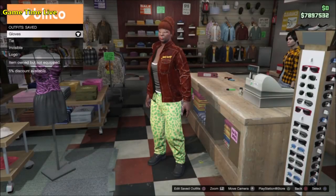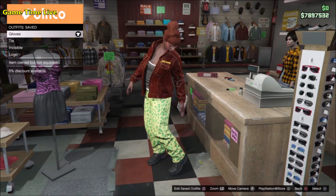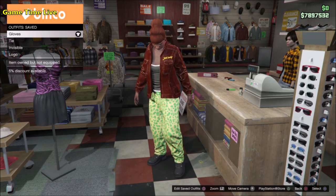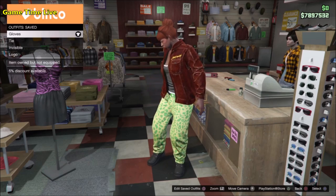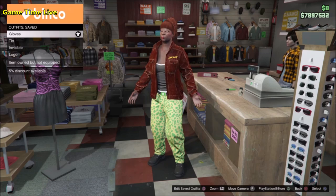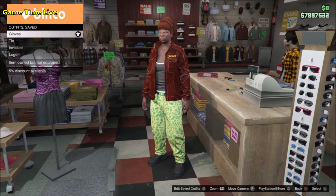Welcome back to a new video on the channel of Gametime Live. In this video I'm going to be showing you how to get the belt with the keys on it working on the latest patch 1.50. I currently only got this to work for the male character. You can find this belt on the police outfits — it has a couple of bags and a key chain hanging on it, so it's not really just a belt.